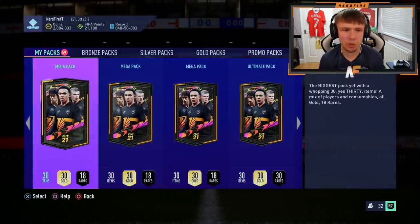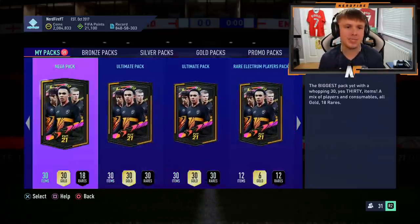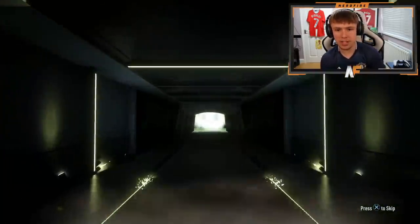I've got some saved packs, so we'll go through some of them first. Got 50k, megas, some Ultimate packs, rare electrons. Let's see what we can get. Mega pack first. Let's go. Come on, show us the blues. It's not a walkout. It is not even a board - that is not what we want to see.